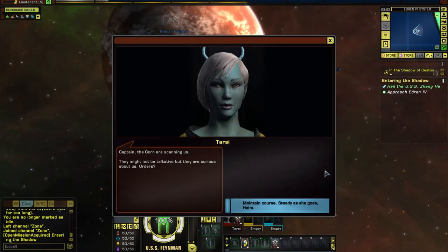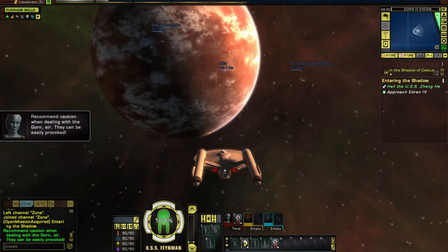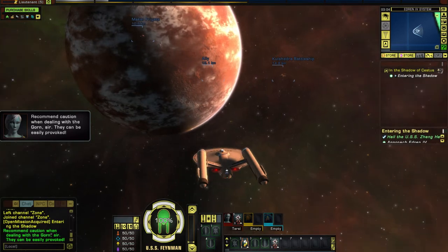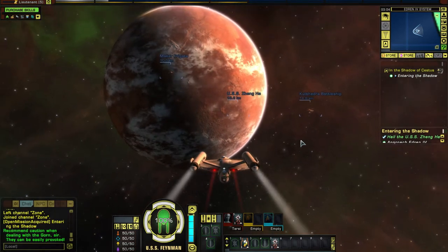'How can we help?' 'I'm sure my people wouldn't mind an extra hand down there on the geological marvel. Feel free to join the party.' She doesn't sound too interested in the geological marvel herself — it feels somewhat sarcastic. I'll send a team down to the surface. 'Gorn are scanning us. They might not be talkative, but they're curious.' Just steady as she goes. Tactical officers always recommend caution.